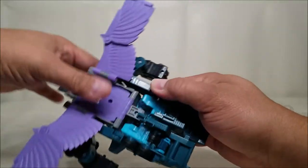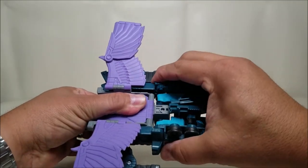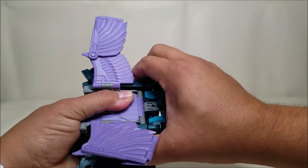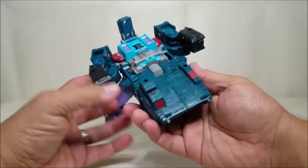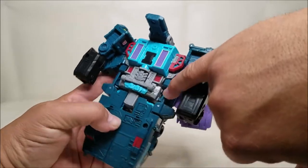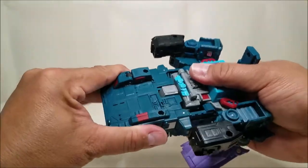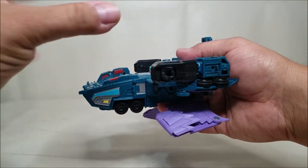That tab is actually tabbed into the gray part of the body. I'm gonna work the same on the other side. What I found is that when you get one done and you're working on the second one, the first one tends to come undone — so it gets a little tricky. This is one of those things you just have to get used to. Now the tabs that were on the sides of the truck are tabbed into those slots on the gray part of the body, which actually shortens the whole front end of the truck to make a shorter bird body.